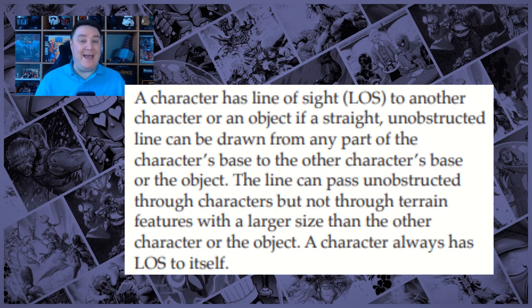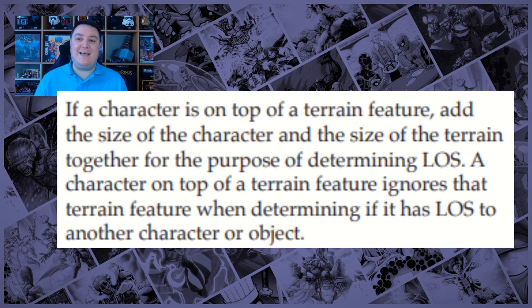Line of sight: a character has line of sight (LOS) to another character or an object if a straight unobstructed line can be drawn from any part of the character's base to the other character's base or the object. The line can pass unobstructed through characters but not through terrain features with a larger size than the other character or the object. A character always has line of sight to itself. If a character is on top of a terrain feature, add the size of the character and the size of the terrain together for the purposes of determining LOS. A character on top of a terrain feature ignores that terrain feature when determining if it has line of sight to another character or object.